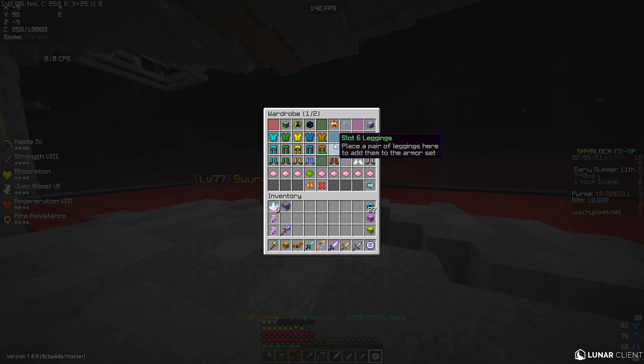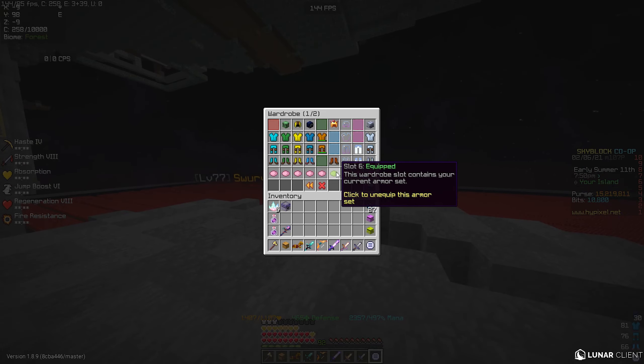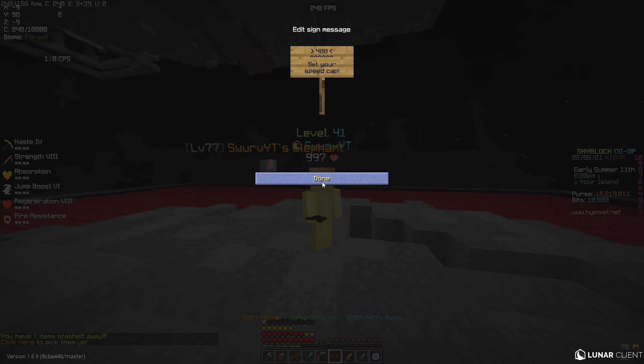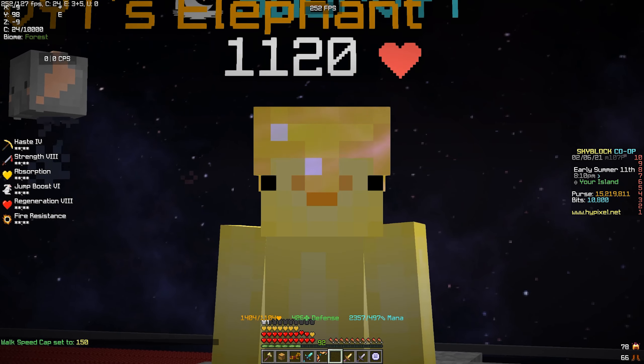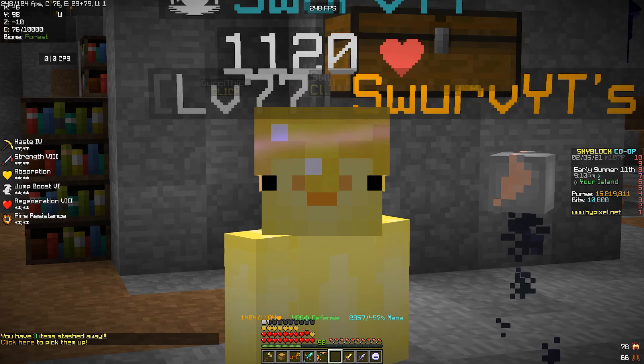We're going to look at what you should be wearing while mining cocoa beans. There's nothing really to it other than you should have a pair of light rancher boots. I'm going to go ahead and equip mine just like this. The speed you should set them at is about 150. Just play around that number — I find it works best for me when mining cocoa beans. That's all you need to mine cocoa beans efficiently.